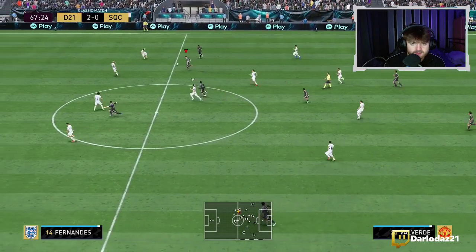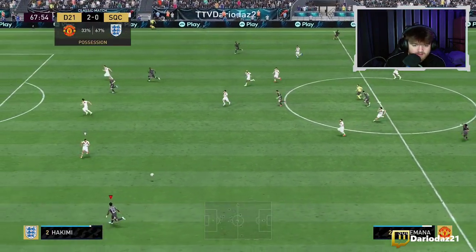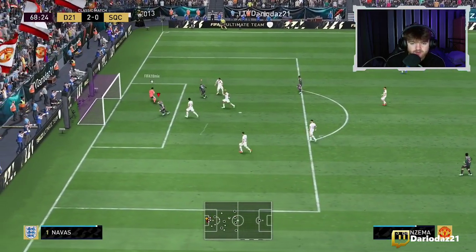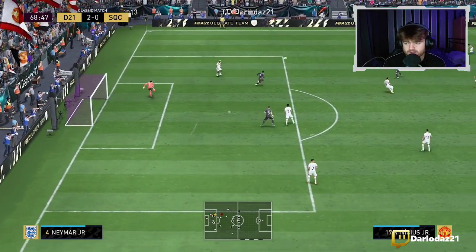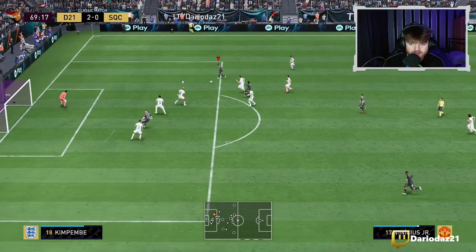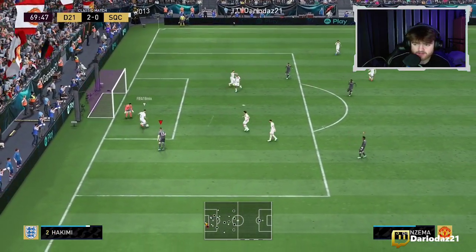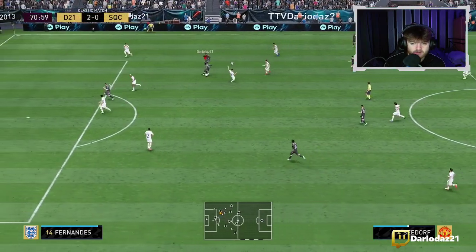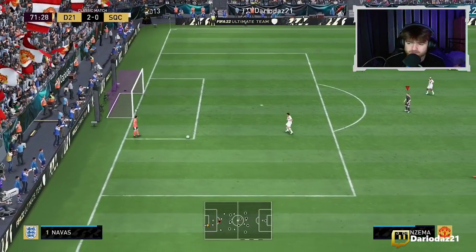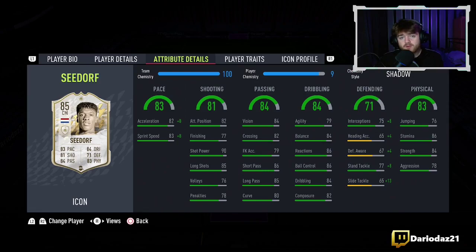Spreading that play, inside Valverde, takes the touch, gets it out wide, back post — Clarence. Just about got his head on it. Good forward run. Plays it out to the right, finishes Junior — good save. Left footed finesse — we thought we'd test it, we had that four-star weak foot, we can only try.